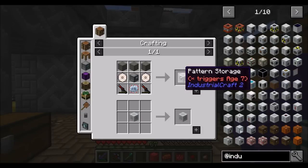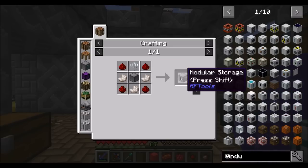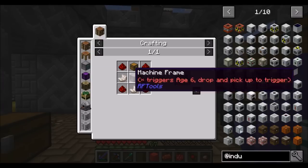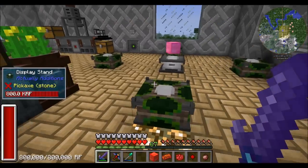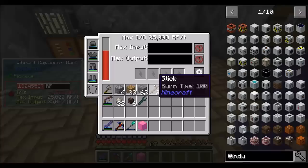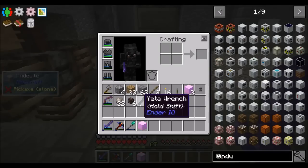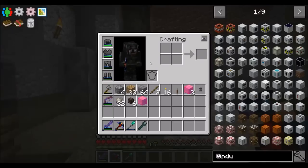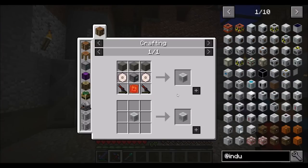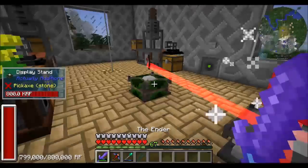By the way, the other thing we have access to now is pattern storage from IC2. It requires modular storage from RF Tools, which might be something I want to look into. I haven't played with modular storage in a while — it's not a replacement for things like Applied Energistics, but it was kind of cool. Age 6 is triggered by getting an RF Tools machine. Age 7 is triggered by getting pattern storage, which opens up mass fabricators and the ability to make stuff. So that's neat.